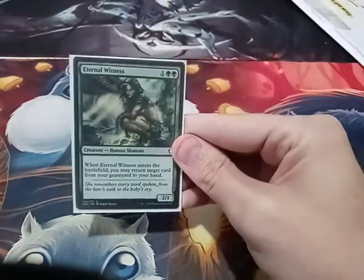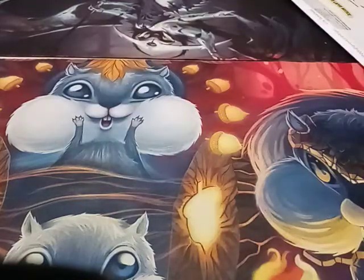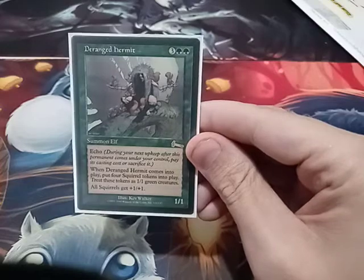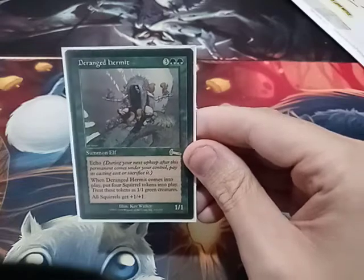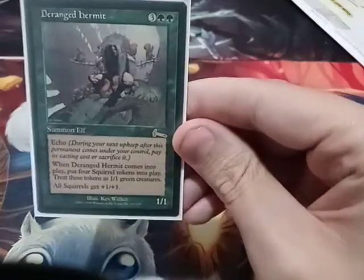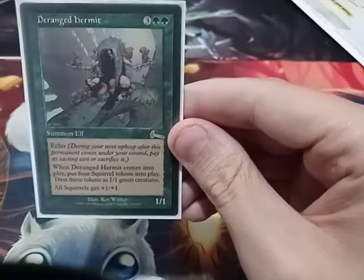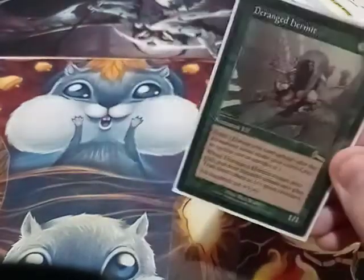And then Eternal Witness, bringing something from my graveyard to hand. And finally, the reason for Mimic Vat — Deranged Hermit has an echo cost. Instead of paying the echo cost, you exile it and make a copy of it onto Mimic Vat, producing 4 squirrel tokens into play. All of the squirrels get +1/+1, so again, with Doubling Season, it's pretty evil.